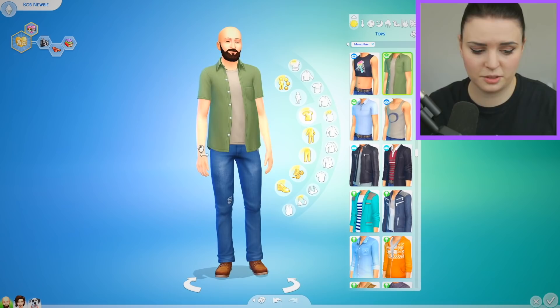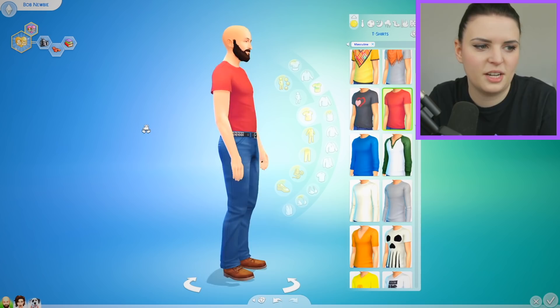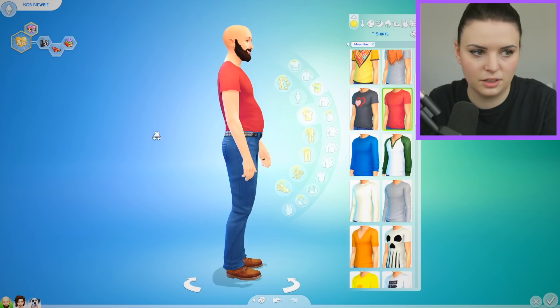Now this shirt situation is all kinds of wrong. We need just a plain t-shirt, preferably with stains on. Obviously I know there's not going to be any with stains on, but we can hope, we can dream. Come on, EA, give us some perfectly imperfect stuff. Not everyone is a model. Does anyone else find that their Sims just look a little bit too perfect half the time? Why is Bob so sculpted? I'm fixing that right now. Bob was known for his cute little tum, so there we go. Already that looks better.